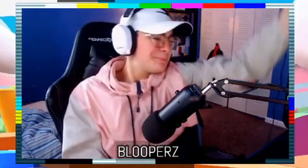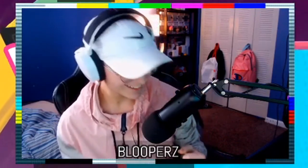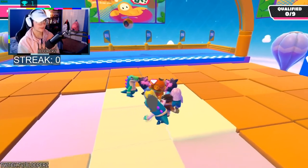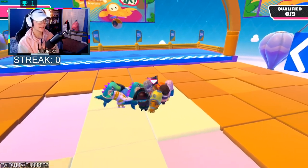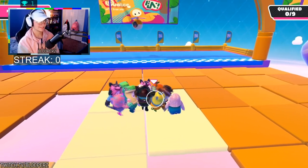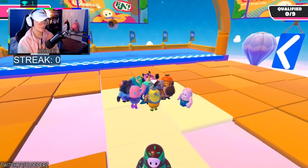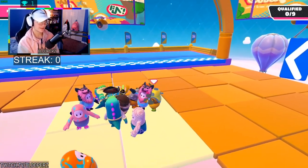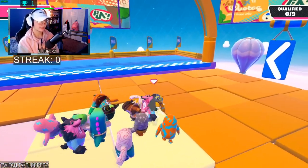Oh my god, let's go — we got it right at the end! Tiptoe: not a lot of people know this, but you can actually make a jump to qualify when there's a one-space gap between you and the finish line. It doesn't look like you're going to make it — it looks like your character falls to their death — but really you qualify, and it's the most satisfying thing ever when you hit that jump.